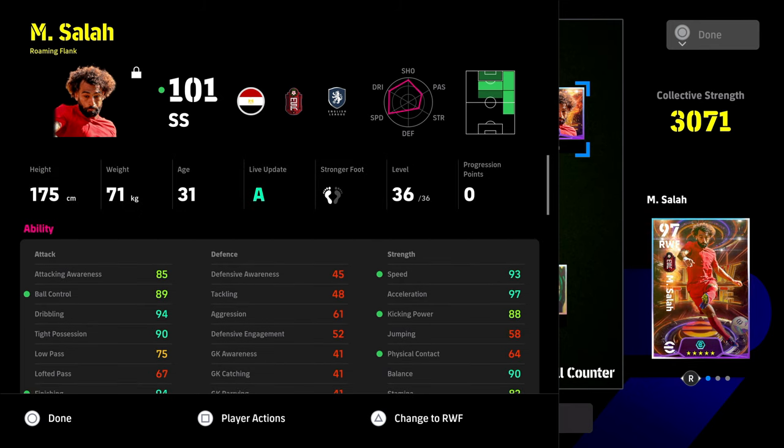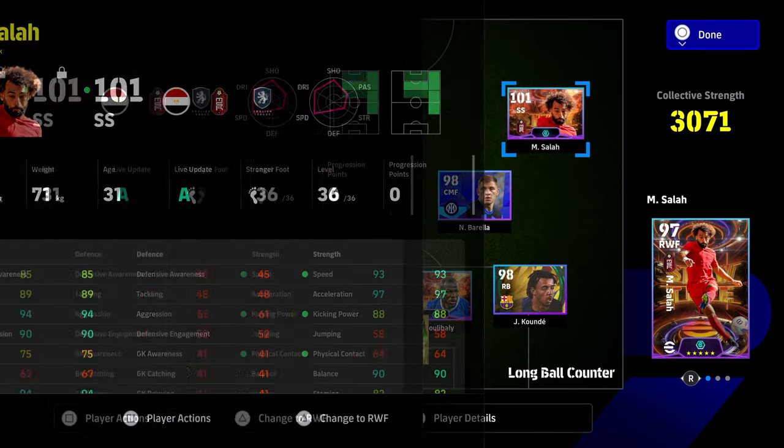One of the biggest stats is attacking awareness. If you've got a slower base player, attacking awareness will keep his positioning really solid and make really good runs. Kantana is an excellent example — he's not the quickest, not the most nimble, but he's amazing at holding the lines and holding runs for you, making it easier to pass to him.